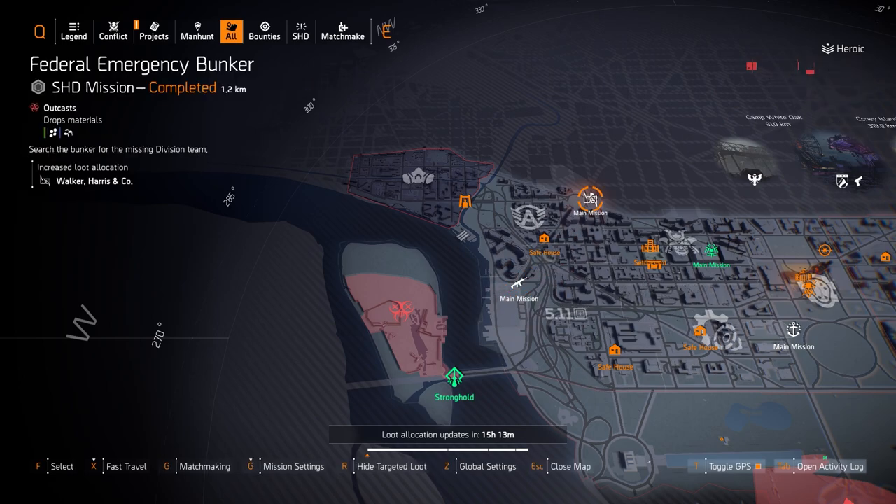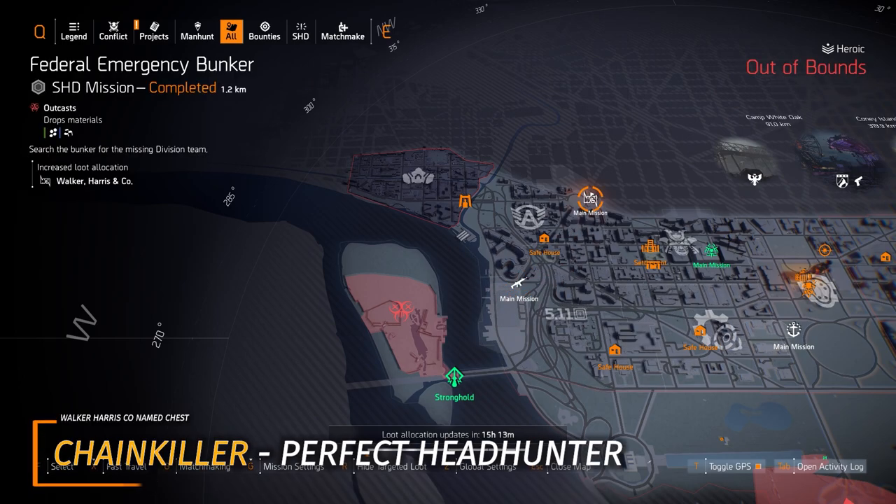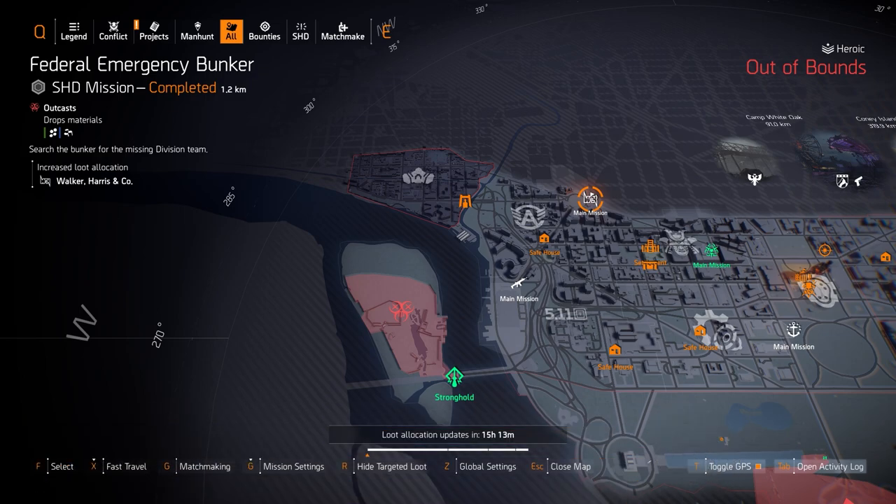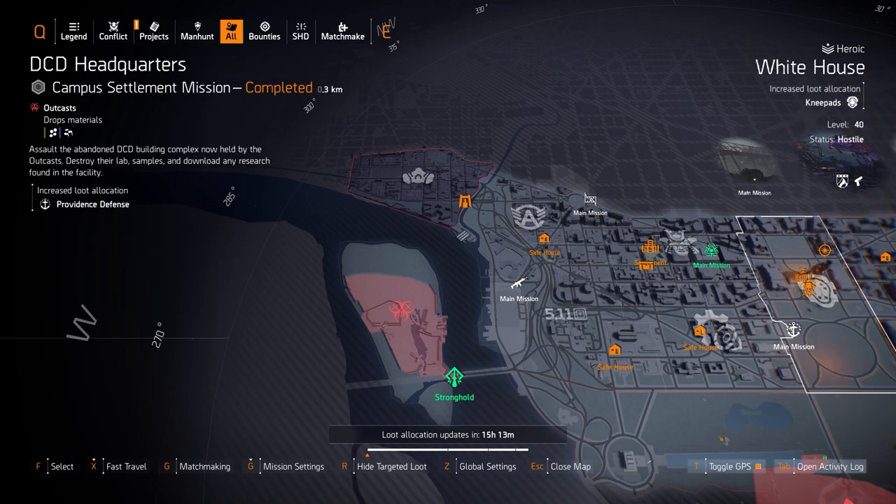Next up we got Walker Harris and Co. at Federal Emergency Bunker — this is where you can farm the Chain Killer chest piece with Perfect Headhunter, which I was talking about for the Aces and Eights build. I'd recommend it only for headshot damage builds, or you could use Braced for the extra weapon handling if your aim isn't as good.